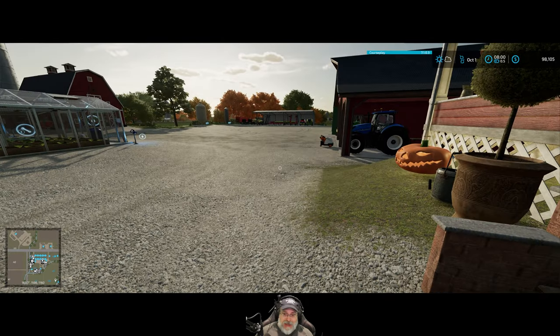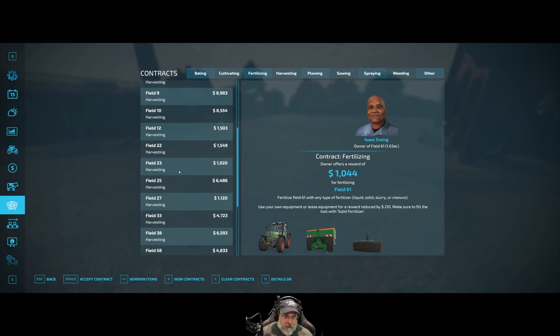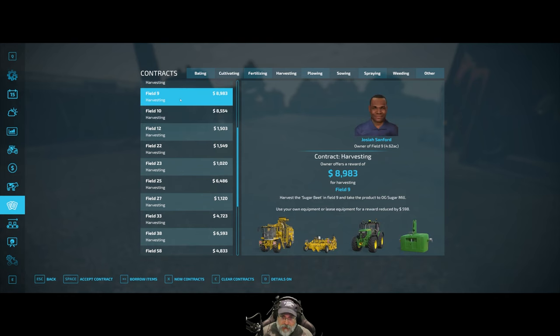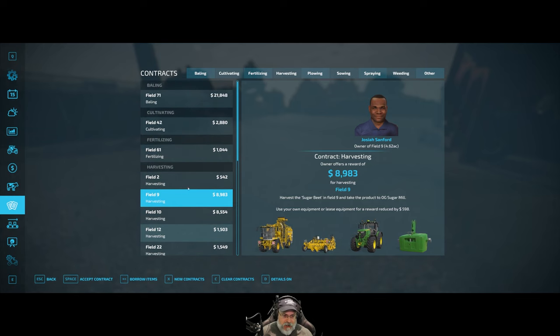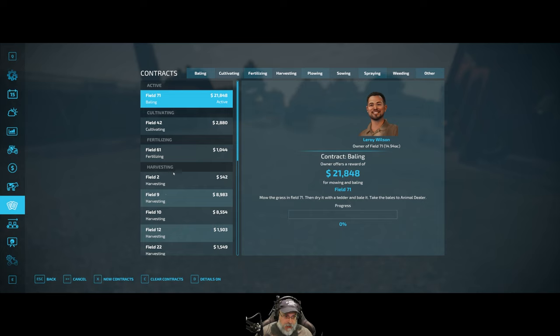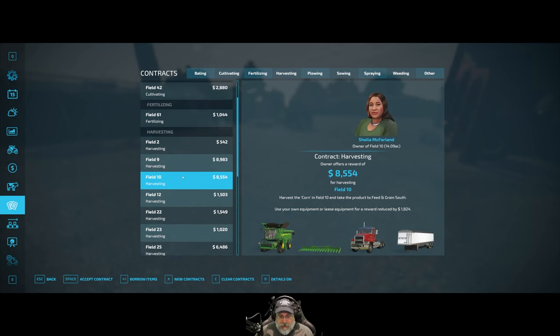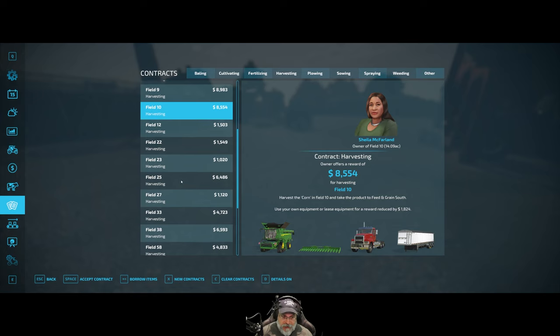We've got lots of stuff that needs to happen in October. First of all we're going to have hay contracts, baling contracts, and lots of harvesting contracts too. That's corn and that's sugar beets - I guess we could do this, but we're not going to get enough sugar beets from that field to really matter. Field 71 is doing hay this time instead of silage, but it wants to take it to the animal dealer. Let's take that and borrow the items for it.